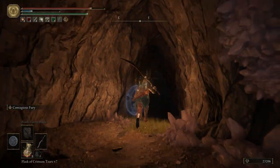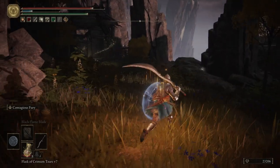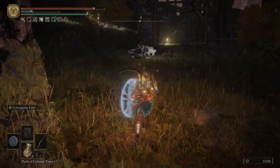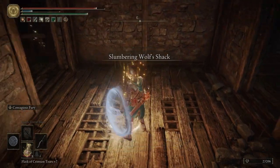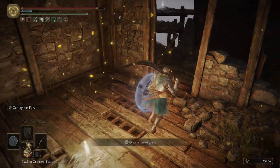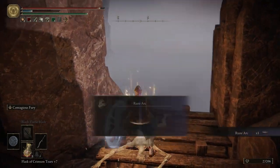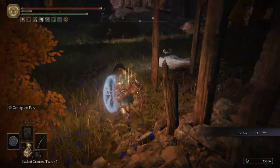We're not going to bother with it - we have plenty of FP. Right here is Latenna. We're going to be talking to her in just a minute - she's actually got a lot of important dialogue. Right now we're going to light the grace, come up over here, grab ourselves a Rune Arc, and then we're going to talk to Latenna.